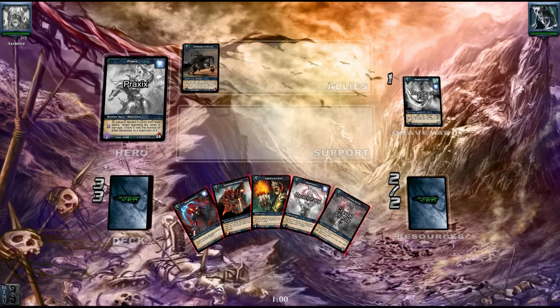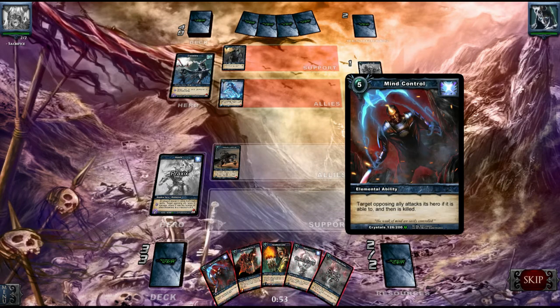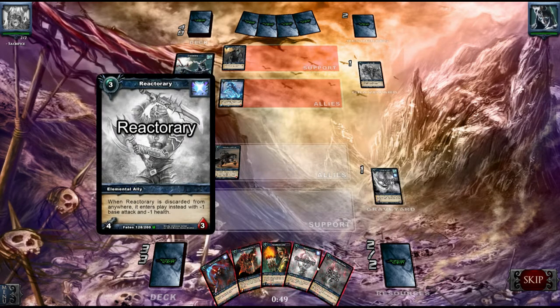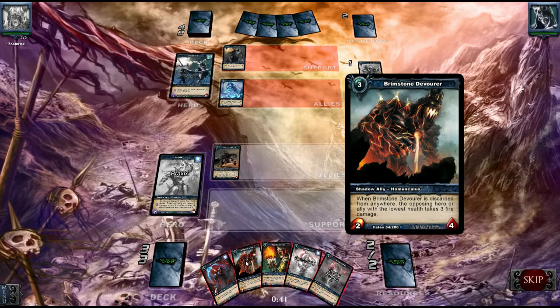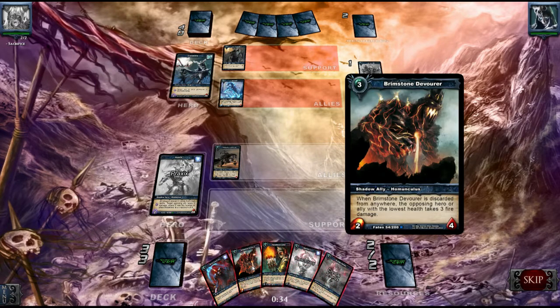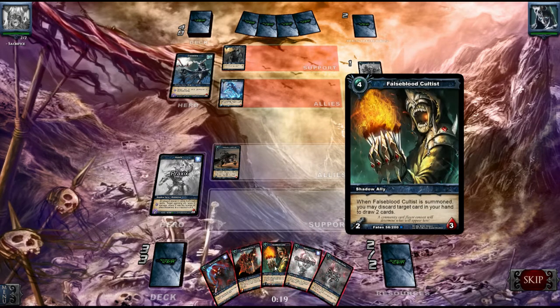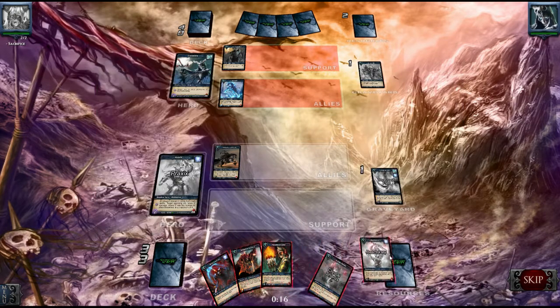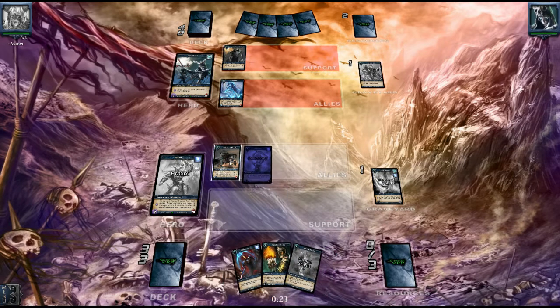This is not the best matchup versus a graveyard-based player because I'm discarding some cards and they can make a nice advantage of that, so I want to save this one. I'm really thinking about hard-casting the Brimstone or playing the Crystal Shard. Let's get rid of this one — we'll just play this one and hit many phases.